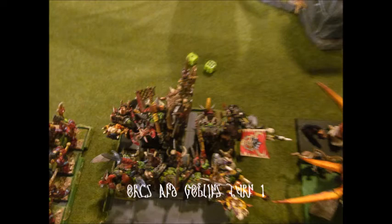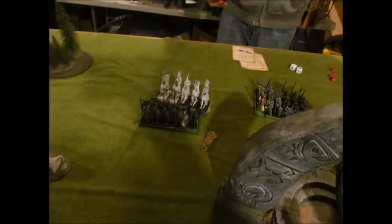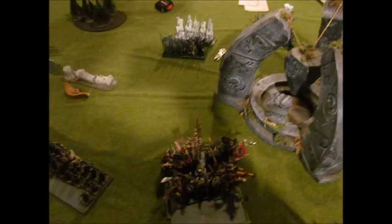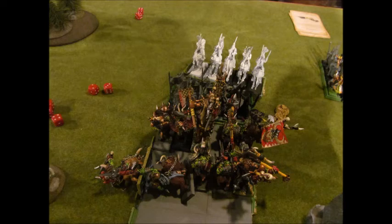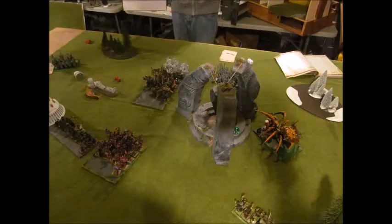Orcs and Goblins Turn 1: first thing that happens is I fail Animosity on Gorbad and the boys, as well as on the Night Goblins with bows. So I go ahead and charge the first closest unit with the Night Goblins — I go for the Reavers, and the Reavers actually flee. Gorbad gets a free move and charges into the next closest unit, which is the Lothern Seaguard. I charge into them and they stood and shot at me. Meanwhile the Ragnarok Spider is playing with the terrain, moving to a side where he can't charge me but I can jump over those rocks and charge him.